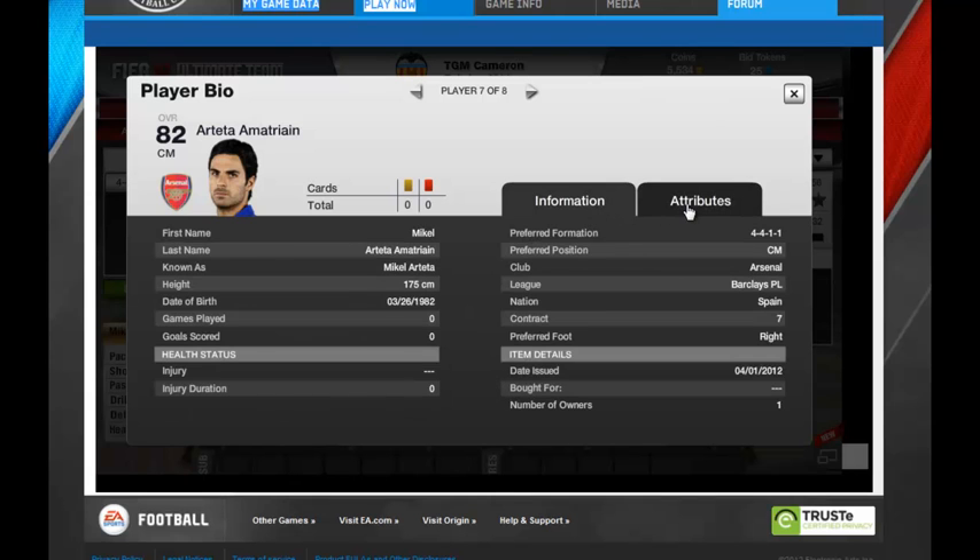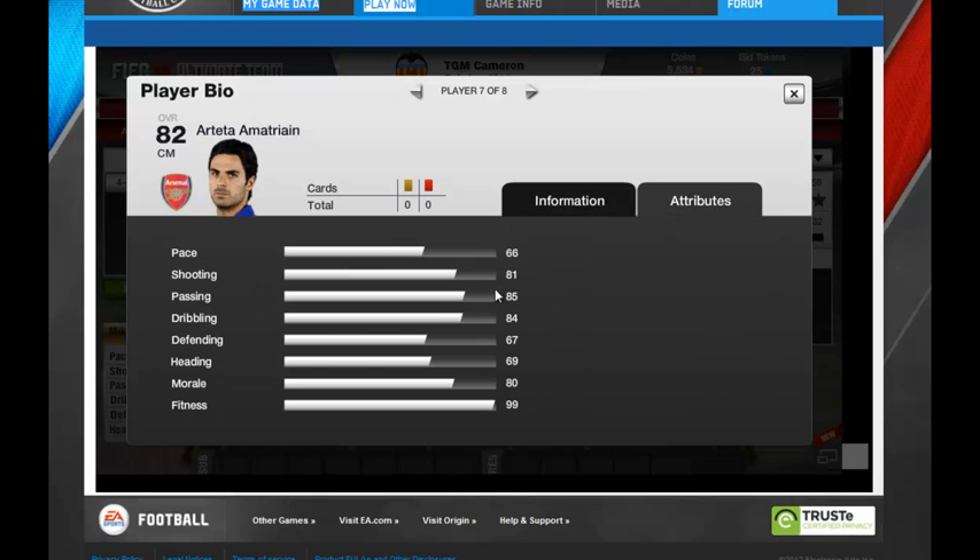Arteta — Michael Arteta — 66 pace, 81 shooting, passing 85, dribbling 84. Those are the main ones that you need for him.